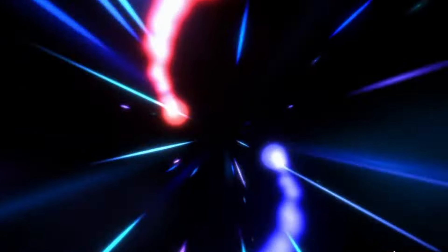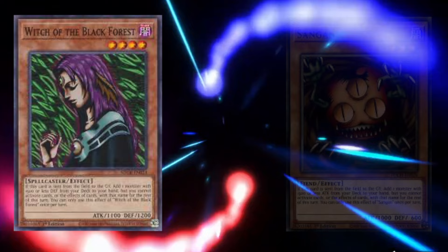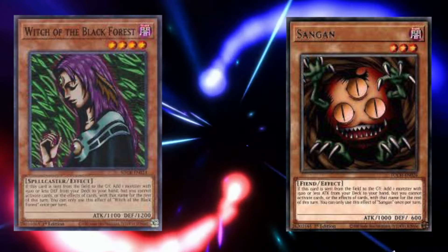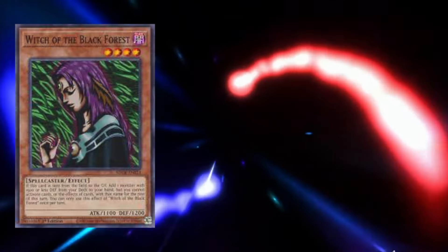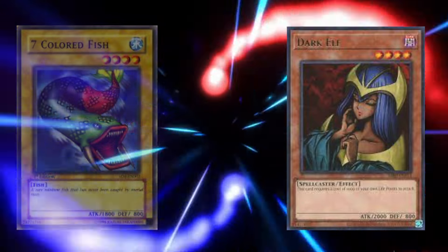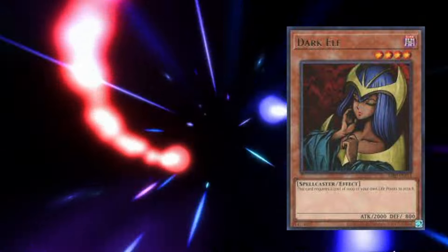There were other traps heavily used in this set, for example Magic Jammer and Seven Tools of the Bandit, as Metal Raiders introduced the idea of negation into the game. Witch of the Black Forest and Sangan released in this set as well, which would eventually find their way into the deck that won the first World Championship: Hand Control. But Hand Control would not come into being until a few sets later, so they would see experimentation in many decks until then — most notably Witch of the Black Forest, as she could add Summon Skull directly to the hand. Also debuting in the set were Seven Colored Fish and Dark Elf. Seven Colored Fish was another vanilla 1800 monster who could replace Neo the Magic Swordsman or Battle Ox, and Dark Elf could replace Giant Soldier of Stone or Spirit of the Harp because its 2000 stat was an attack rather than defense.